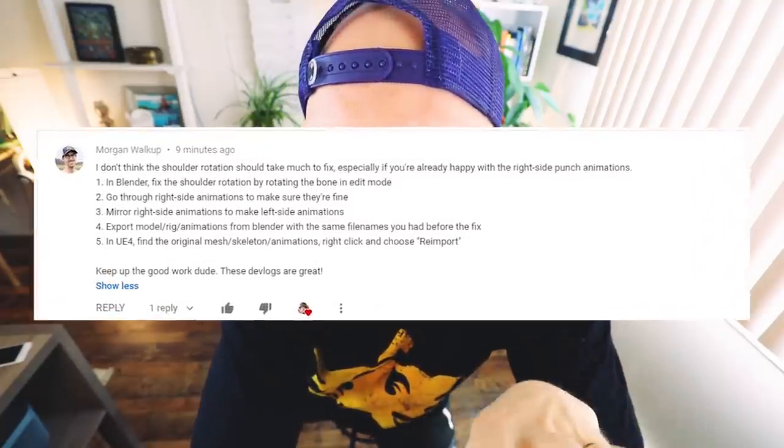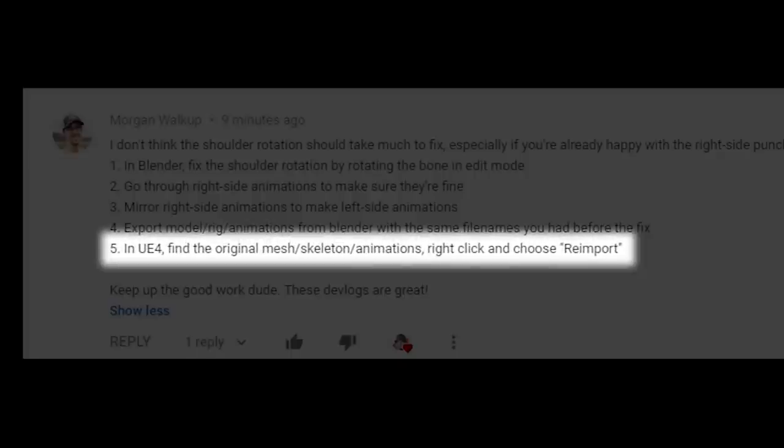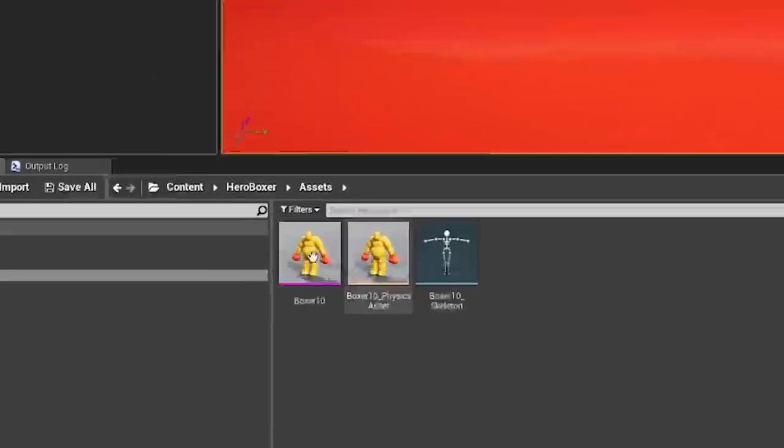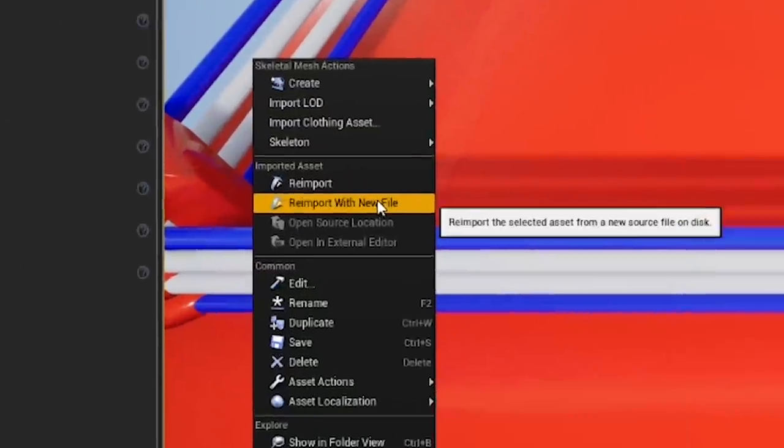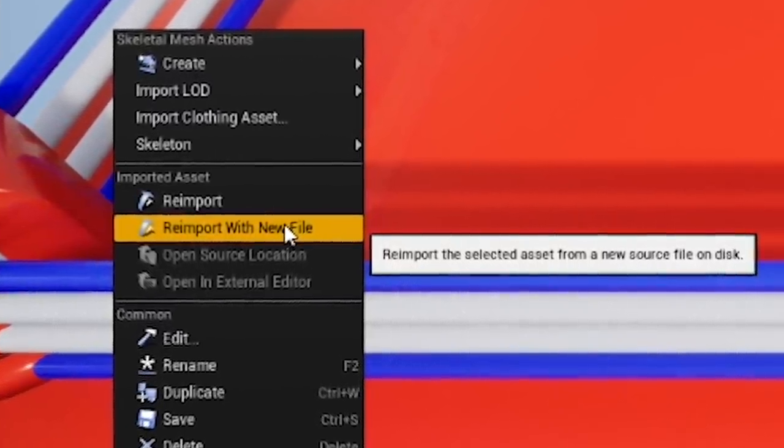You guys left so many comments with all kinds of ideas of how I could fix it. I found this one comment that seemed really promising, mostly because it's a full step-by-step instruction, which is good for people like me. I did not know that you were able to update existing skeletons within Unreal Engine. This might just be the solution to our entire problem.